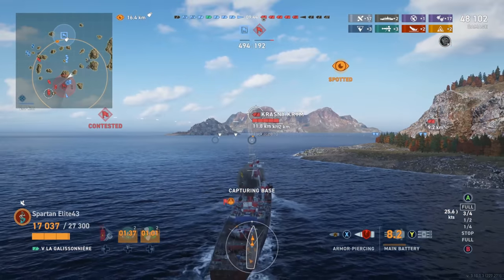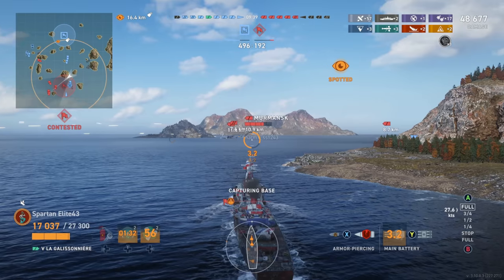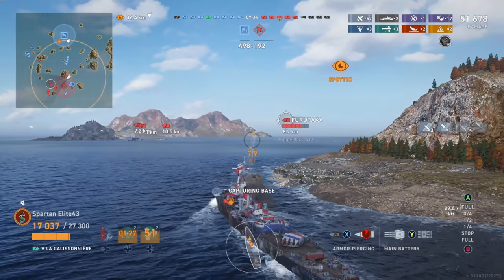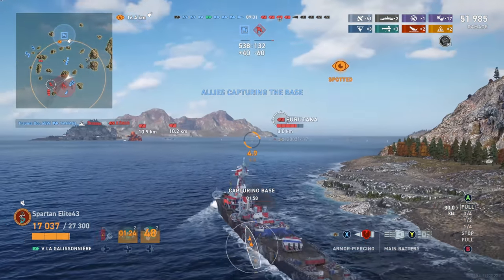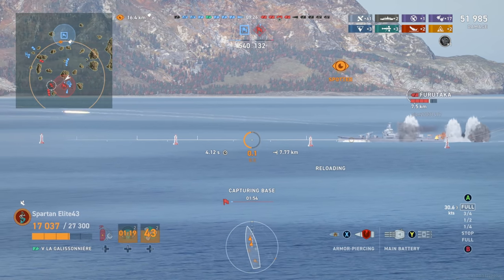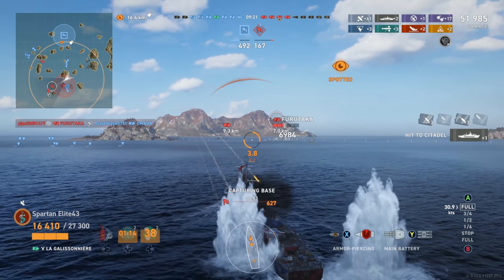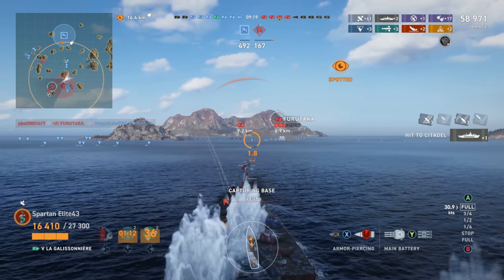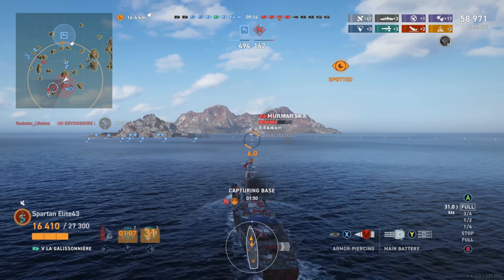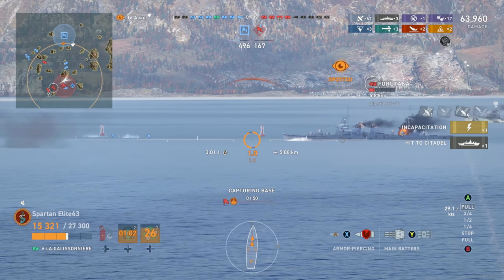We have the Krasny out here, broadside on, so we switch over to him with AP. Because we know the Köning is going to die. Then this Fürious Taco comes around the corner — we lead him a little too far on the first shot, right across the bow, just a warning shot to let him know we're looking. This next one's going to hurt — very accurate — and we get one citadel plus quite a few penetrations. As we get closer, the worse it's going to get for him, as we get another citadel on him.